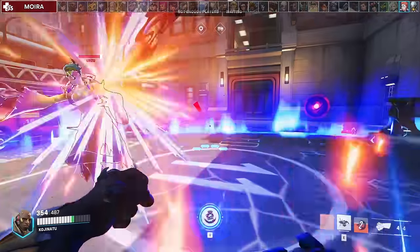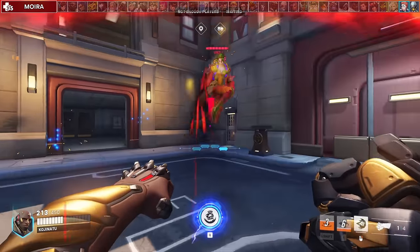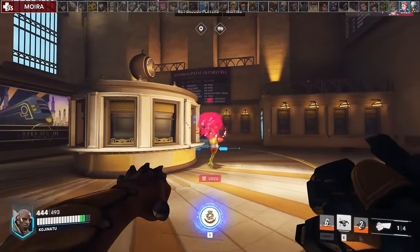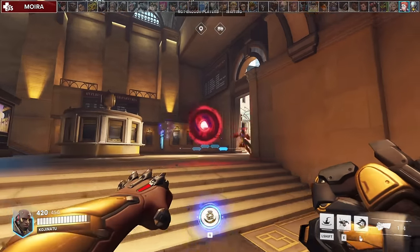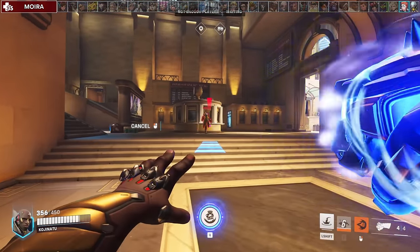Against Moira, you can honestly just stand still or walk in a straight line to make it easier for you to hit your shots since she's not going to miss anyway. When she uses Coalescence, your priority should be to cancel it with punch. As of this recent patch, you can actually charge your block off of her damage orb, but you have to follow it around and keep it in front of you.